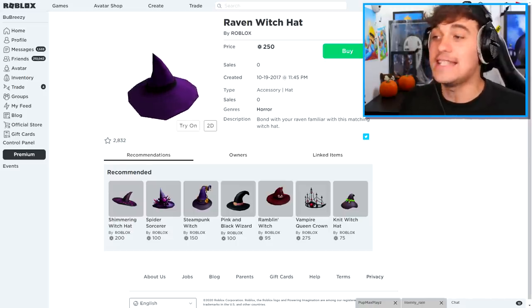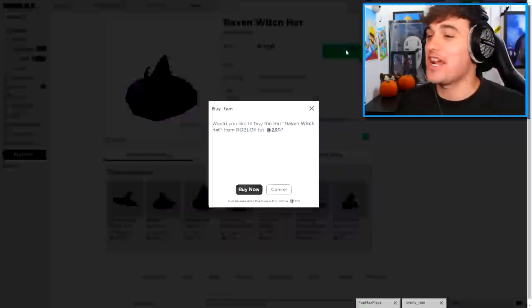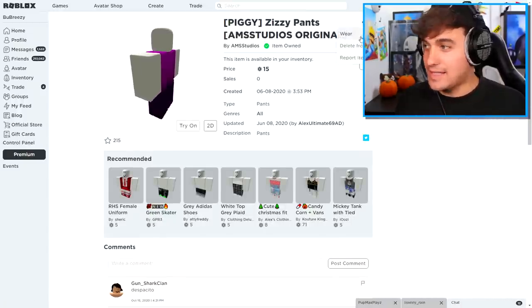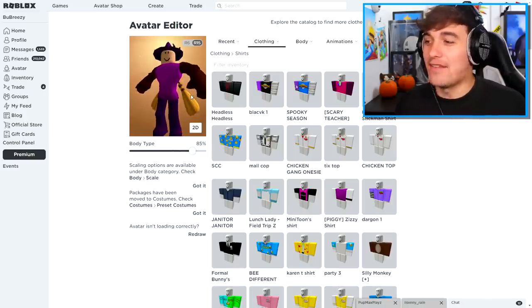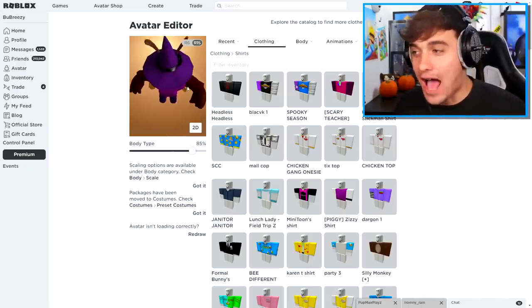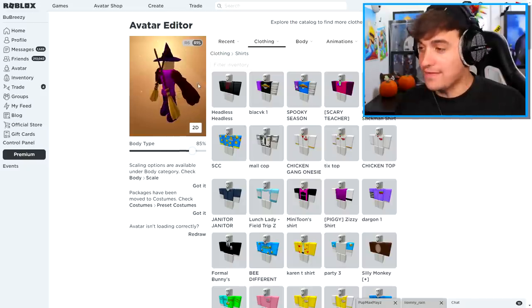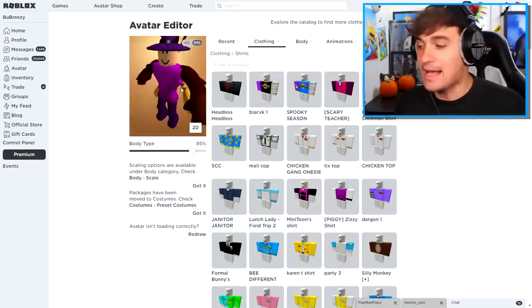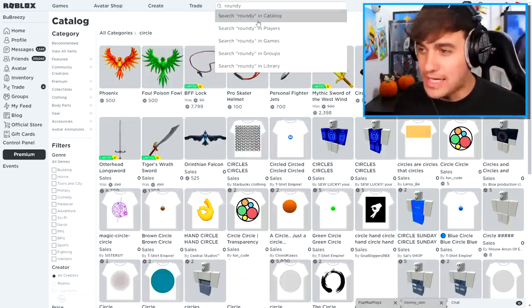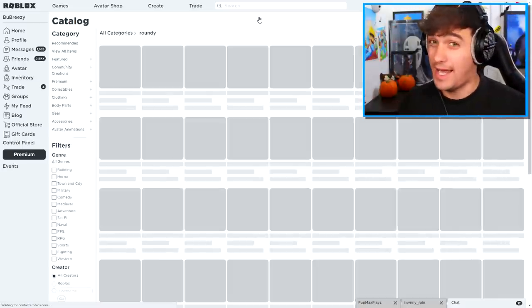Another thing that we need is a raven witch hat. I'm buying everything, and we also need to buy ourselves a shirt. I think it's time to start equipping things. Ladies and gentlemen, once my avatar is ready, I am ready to troll some people. This is our avatar right now, and the question is, why does it not look like an owl? Where is its beak? You're right — there's still two other items we need to make ourselves look like Owly. First thing we need to do is come up to the search bar and search Roundy, because we actually need to get ourselves a circular head.